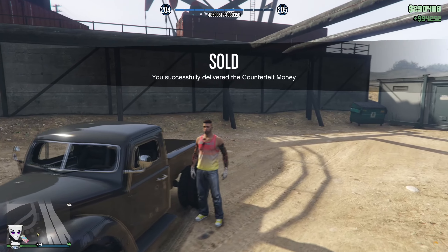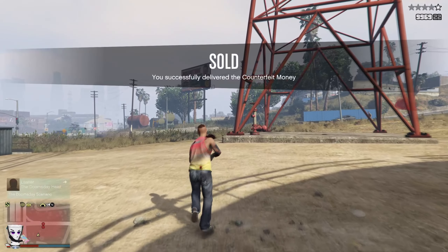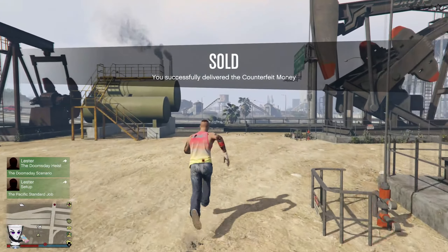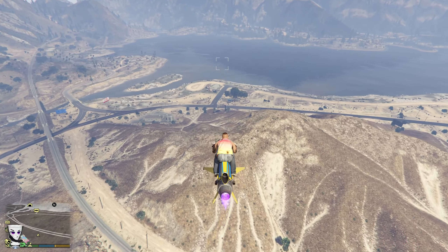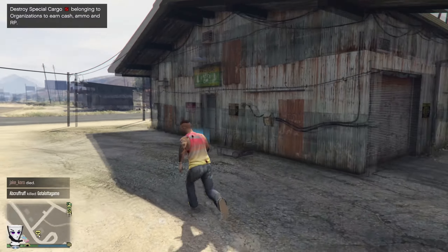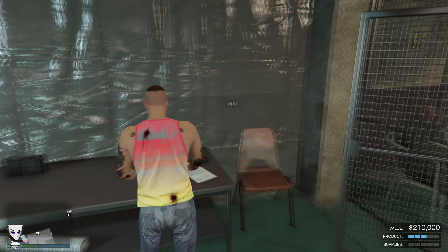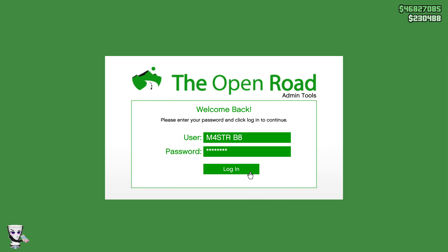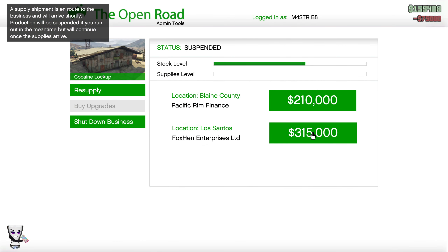And just like that we've added another $94,000 to today's profits. Once again we grab the Oppressor and head to the cocaine lab. The most time-consuming part of all of this is just traveling to the destination, but we've arrived — it only took about two minutes.